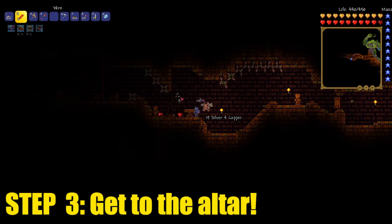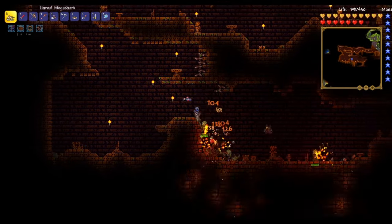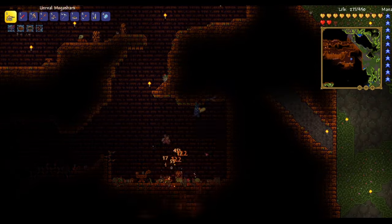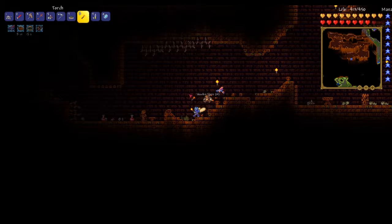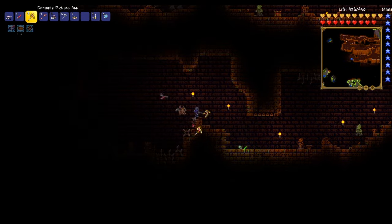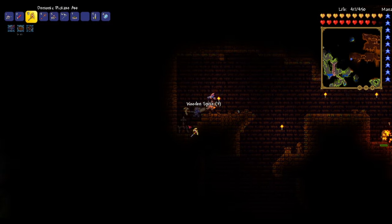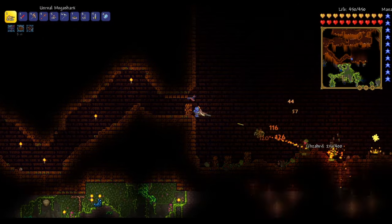Step 3 is going to be to make your way to the entrance and unlock the door with the temple key that dropped from Plantera to get to the altar. I highly suggest bringing a piece of wire with you — this place is rigged up to the brim with traps. You can buy wire from the mechanic; it reveals the myriad of traps laid out in the temple, and it is so helpful. Also, be sure to loot all the chests you can in here. They contain Lizard Power Cells, which are used at the altar to summon Golem himself. You can also get Lizard Power Cells from killing the Lizard Temple-exclusive monsters.